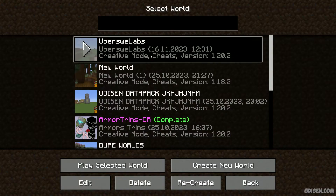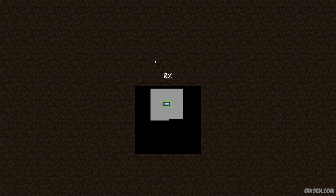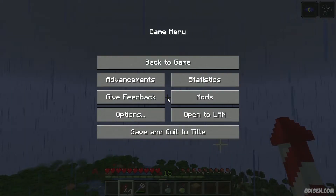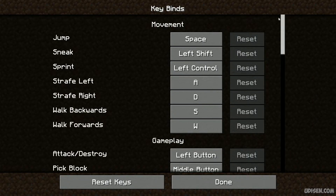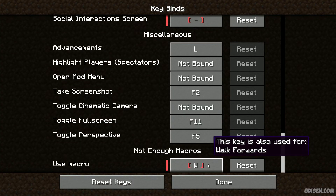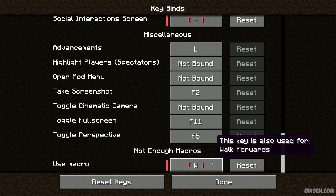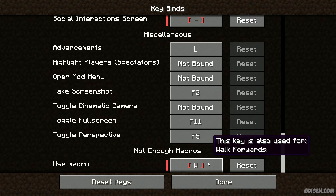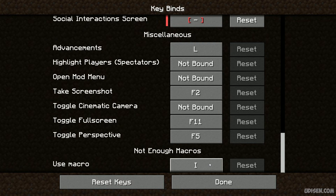Remember, after you change something here, you must always press save and quit. Also, if the hotkey you use doesn't work, it means that hotkey is already used by another mod. In that situation, press Escape, go to Options, Controls, Keybinds, scroll down, and find the macros entry. If the letter shows in red color, it means it's already used by another mod and you must choose a different button. Press left mouse button and choose another button — if the letter is now white, it is working properly.